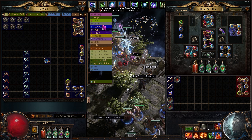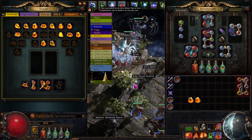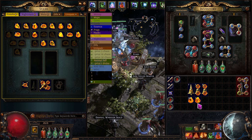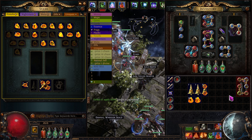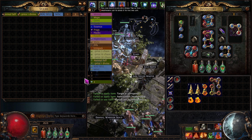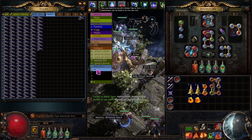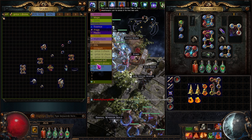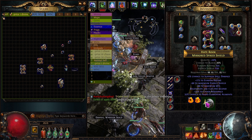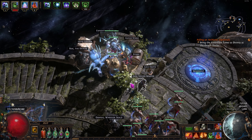I took a bunch of Pristine fossils and Bound fossils, put them in the resonator, and if you don't know how: left-click the fossil into the socket, left-click the second fossil in, then right-click on the item. That's all you have to do. I was just doing that over and over until I hit the result I was happy with.